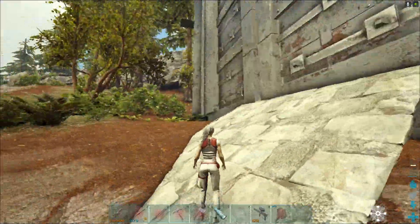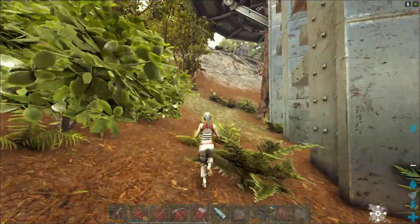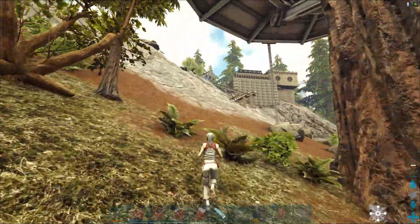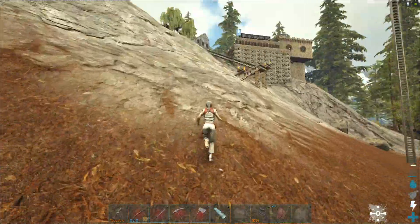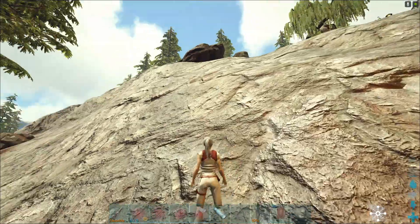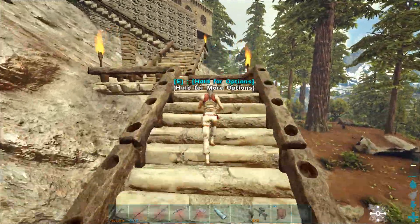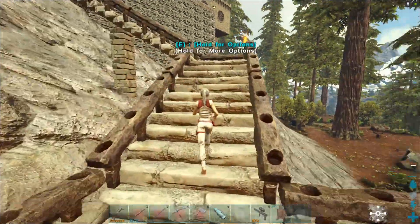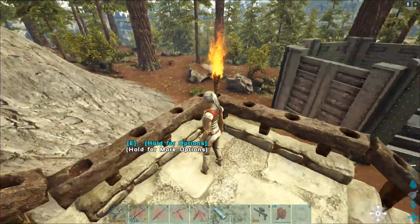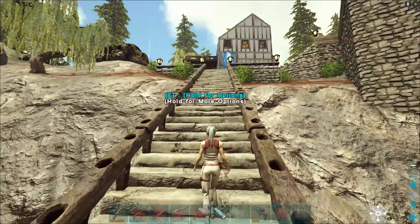This side here — this big monstrous thing — that's our boss battle arena that we built, if y'all have watched past episodes. Then you go up here and we built the stairway. This is another place where you have to kind of zigzag to get up, not knowing exactly where to go, but you kind of learn. There's always danger down here, so it's nice to have a place where you can run quickly.